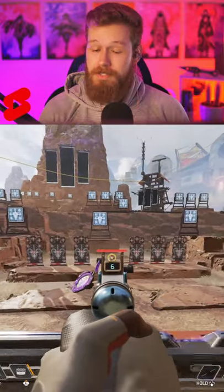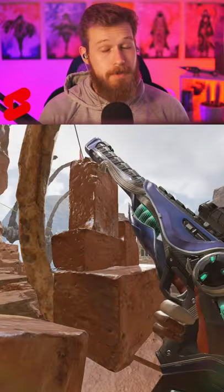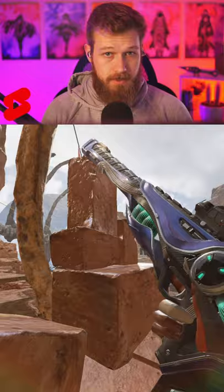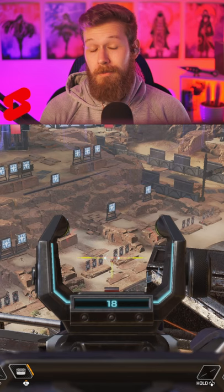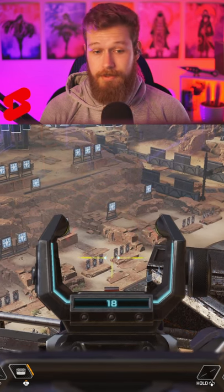Using the cover of the amped wall with 100% movement speed of the Wingman is super underrated. Speaking of high damage weapons, next we've got the Triple Take. In in-game scenarios, specifically in ranked, you're going to be doing a lot of medium and long distance poking. And what's better for that than the Triple Take? I think the damage speaks for itself.